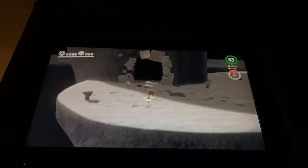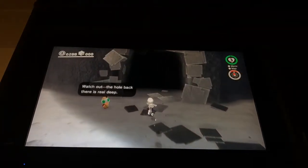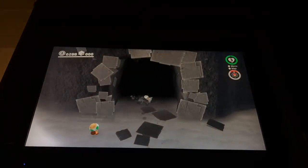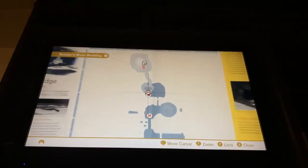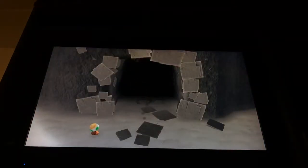Hey, what's up guys, welcome back to another video. This is a really short video — just a little showcase. This is a Mario Odyssey glitch, and it takes place right here in the Moon Kingdom, right at the quiet wall. You got to teleport there.